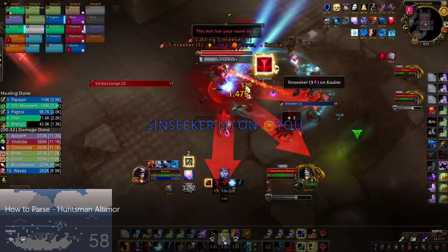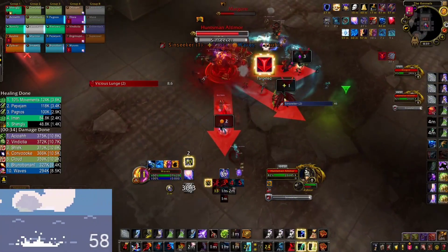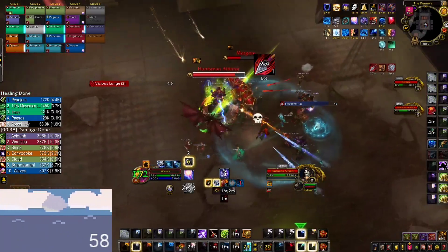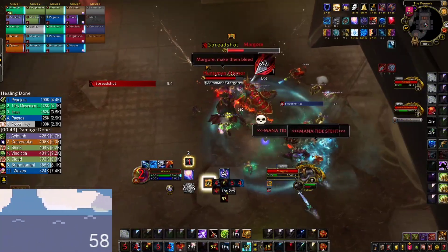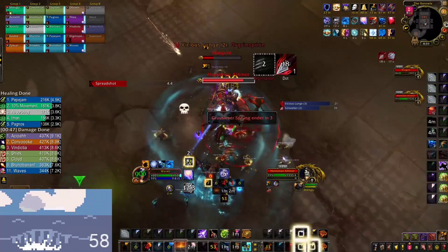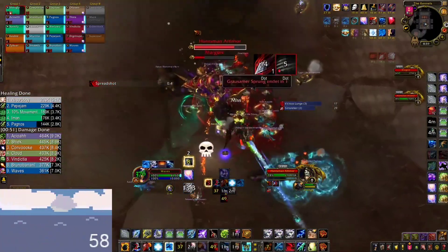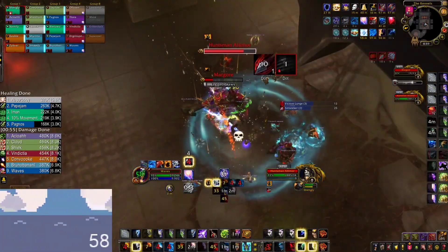Right here you can see I get the first Sin Seeker, so I just walk out a bit — we basically just soak them with some people on the first ones and then get right back in. I use my Astral Shift here as well to make sure that I don't die, since the next ones we will soak with immunities but this one we don't.